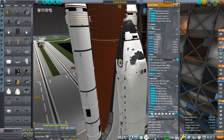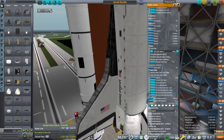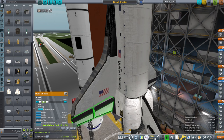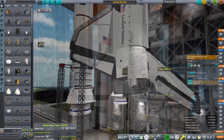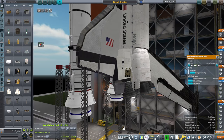We need to change this to the right version — Columbia 1981 — and the wings are built in now. Columbia tiles, yes. I'm checking whether Columbia already had the SILTS pod. It just seems to have extra tiles at the top; I don't think it has the SILTS pod yet.